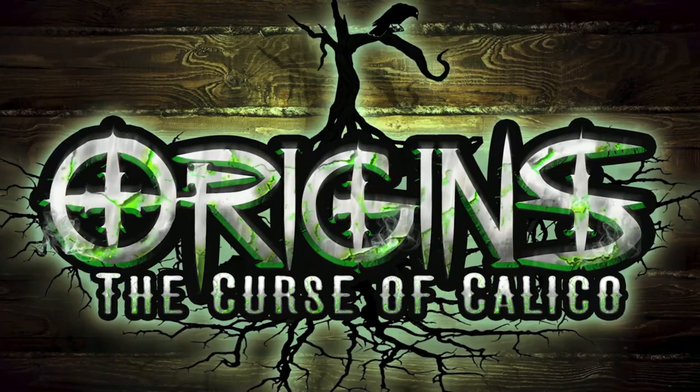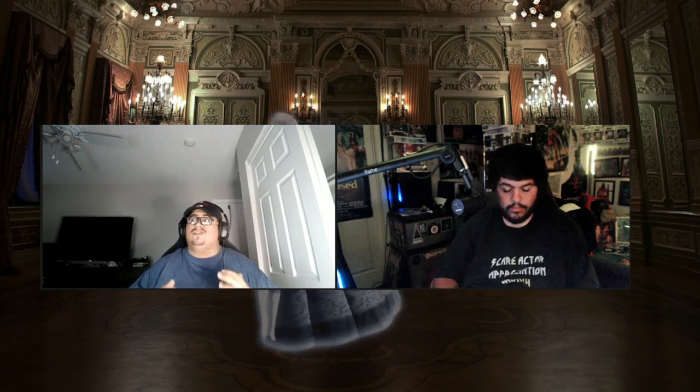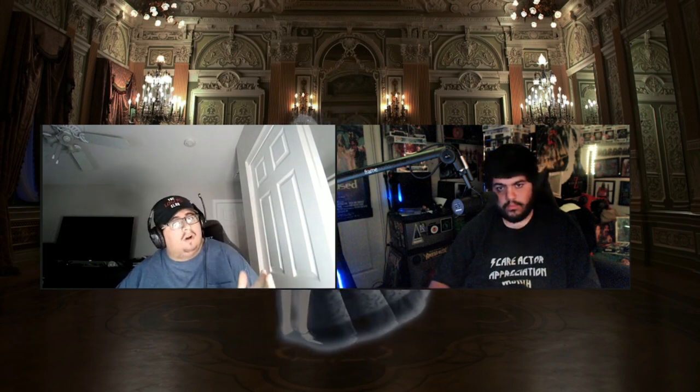Up next on the game plan is Origins: The Curse of Calico — a favorite of both of ours. This is going to be another long wait — probably 45 minutes for Grimoire and then another 45 minutes for Origins — but it's well worth it, probably one of the best walkthroughs either of us has ever been through. After you get out, there's a little drink station nearby, so grab a berry punch and Sprite in a fillable sipper cup if you need a refresh.